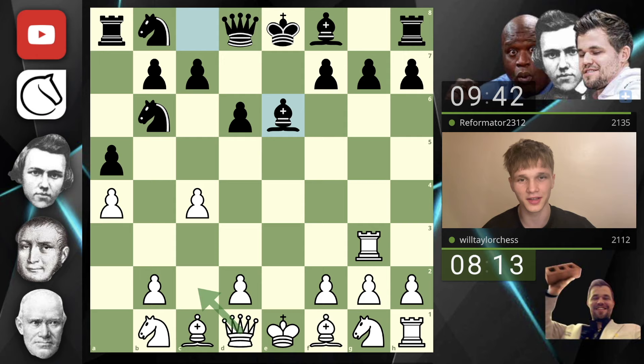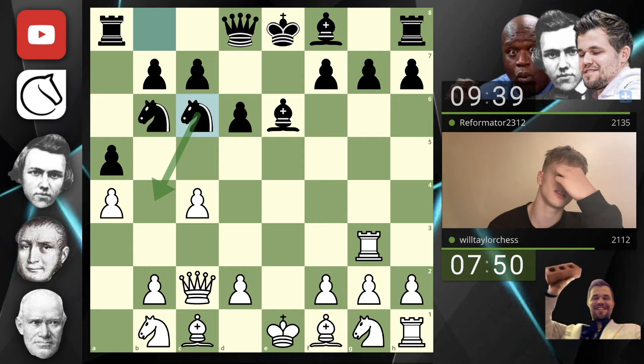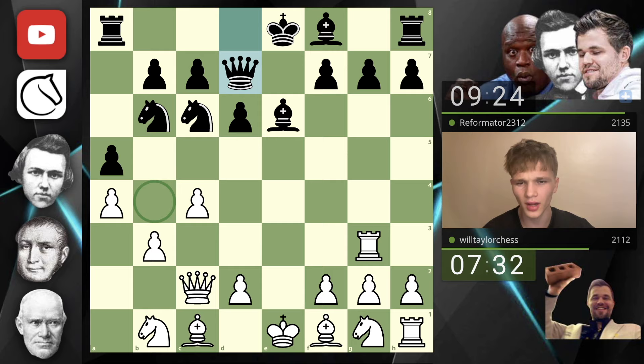I'm playing queen c2. They go knight to c6, standard stuff. I can't play d4 immediately because the knight holds this square — and now they're going to come in like this. Why have I put my queen on c2? Queen c2 is almost certainly just a terrible move. I should have just played b3 to solidify. They'll just put the knight there and I'm going to have to move the queen back to d1, which is a huge waste of time.